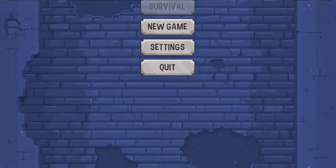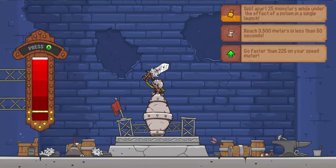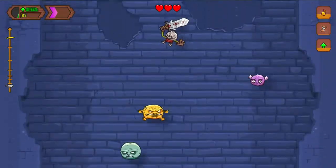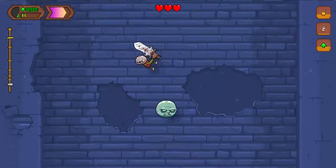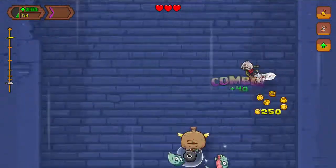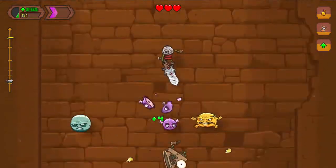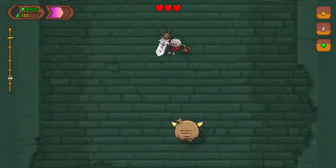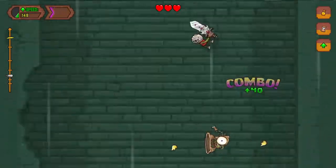Hey guys, welcome back to another episode of Nightmare Tower. We are still getting it in on this game — still got a lot of missions to complete and a lot of upgrades to do. Today with my money I'm going to be focusing on reducing my wind resistance so I can go faster in the air and gain more speed, especially since I lose speed when I fall.